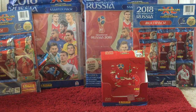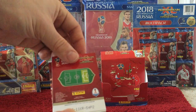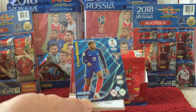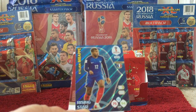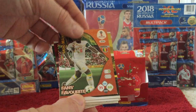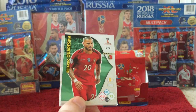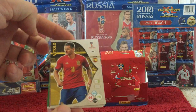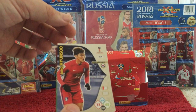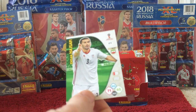And then the very final pack — we have Dybala, and the insert card is an Mbappe Rising Star, card 424 for France. Then we have Sergio Mane Fans Favourite, Guy, Carisma, Vitolo, Jansu, Hegazi, and finally Hajsafi.